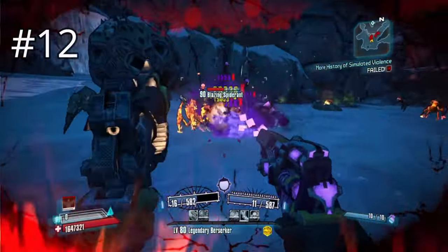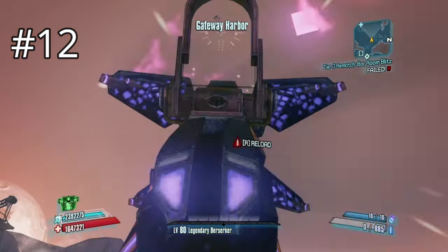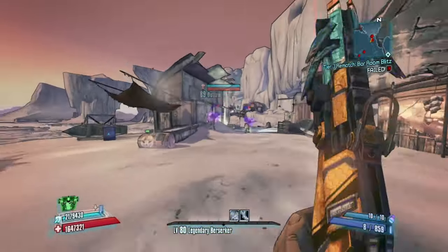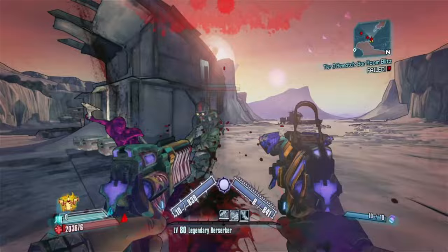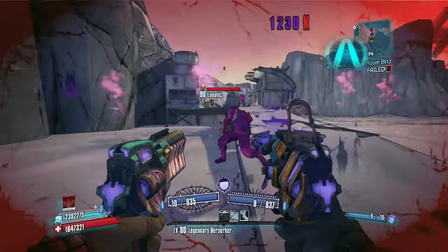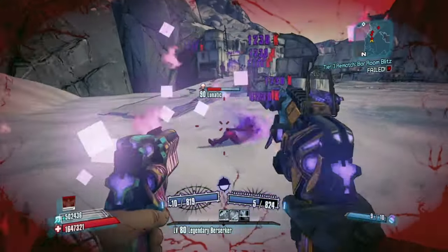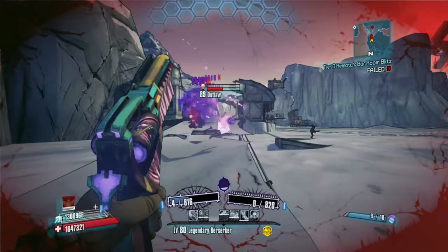Coming in at number 12, we have the Wanderlust. You guys already know about this gun — none of you should be surprised. If you know the feeling of a Wanderlust dropping at your feet and walking up to that pearlescent glow only to see this disappointment, I know we've all had that sigh. This is an E-Tech dart gun that shoots projectiles that float around and are supposed to lock onto enemies. It is just garbage.